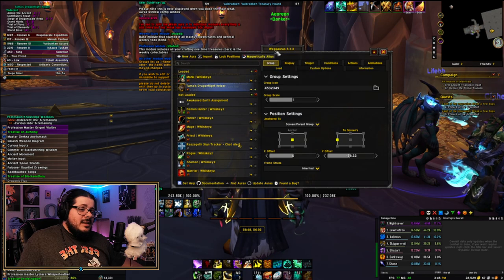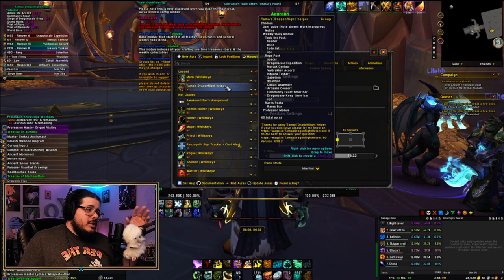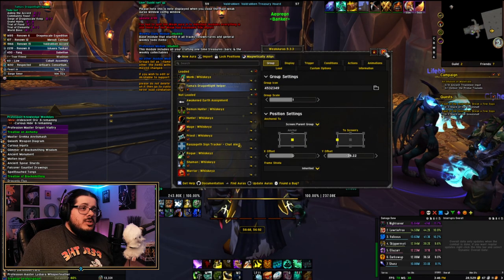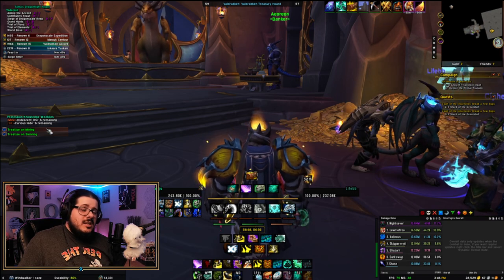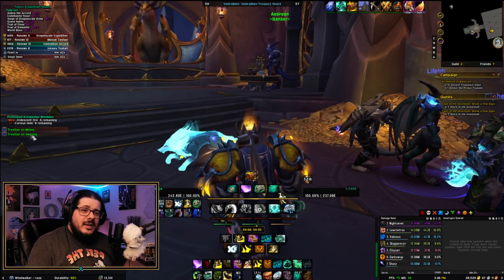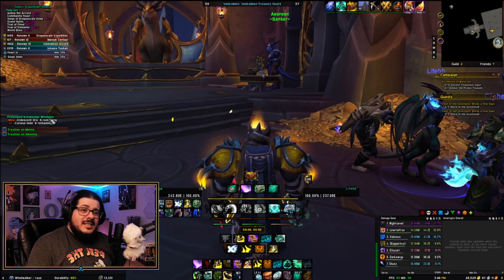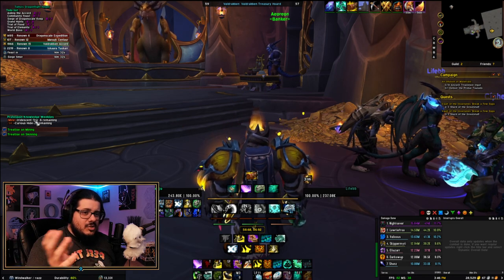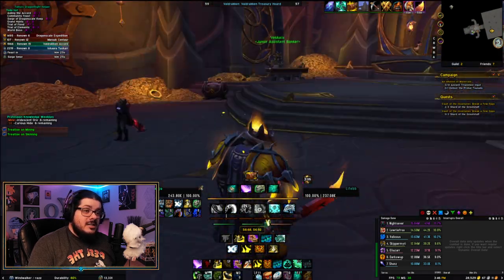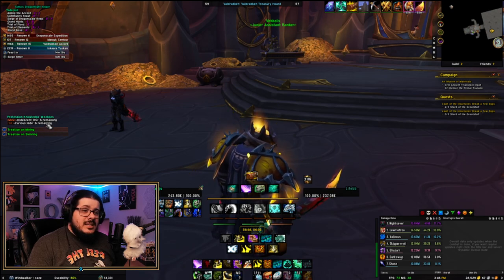So it starts out — if you're not familiar with WeakAuras, anytime you add a WeakAura while on the WeakAura screen it's going to have everything enabled all the time. Once you close this window, it's going to limit itself down to just the information that you need — or that it thinks you need — based on your professions and stuff like that. I have mining and skinning, so it automatically shows me that I still need to get those two things done. I still have six left, and it's a new week.